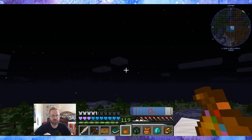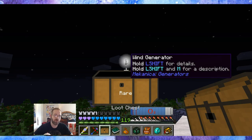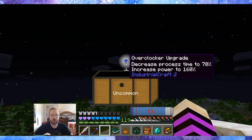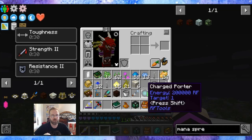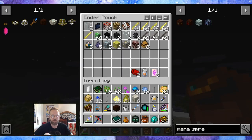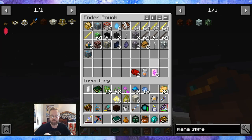Let me jump back into this so we can make some more progress. Sturdy casings, a wind generator — cool. Overclockers — I just set those to auto-craft. But 12 overclockers, I won't say no to that. I'll put the quest rewards into the ender pouch because I don't need that stuff right now. It looks like it gave me two wind generators — that's pretty cool.